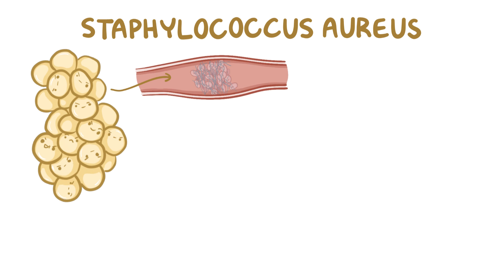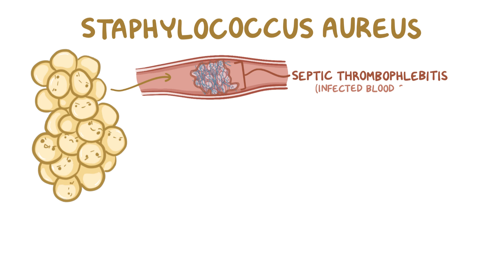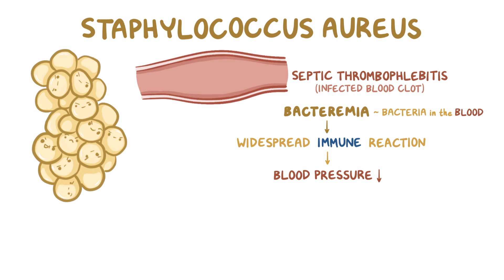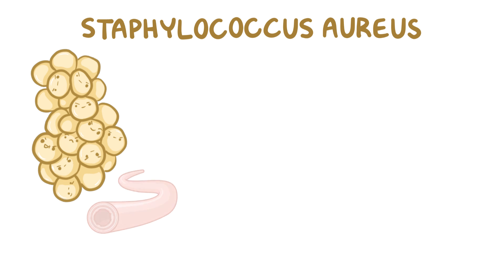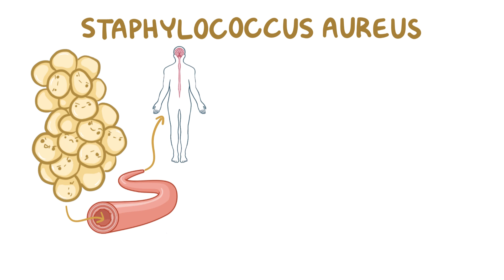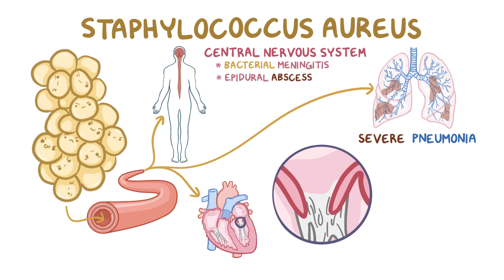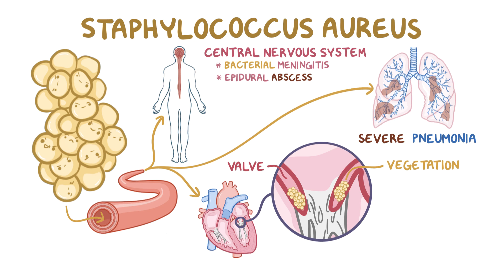If Staph aureus gets into the bloodstream, it can cause a septic thrombophlebitis, an infected blood clot. Bacteria in the blood, called bacteremia, can lead to a number of serious problems. There is typically a widespread immune reaction causing blood vessels to expand and blood pressure to fall, resulting in hypotension and poor perfusion to various organs — a process called sepsis. Once in the blood, Staph aureus can get to the central nervous system causing bacterial meningitis or an epidural abscess, into the lungs causing severe pneumonia, or start to grow on the heart valves in clumps called vegetations, damaging the valves — a process called infective endocarditis. Bits of the vegetations can chip off and embolize, causing other local infections around the body.